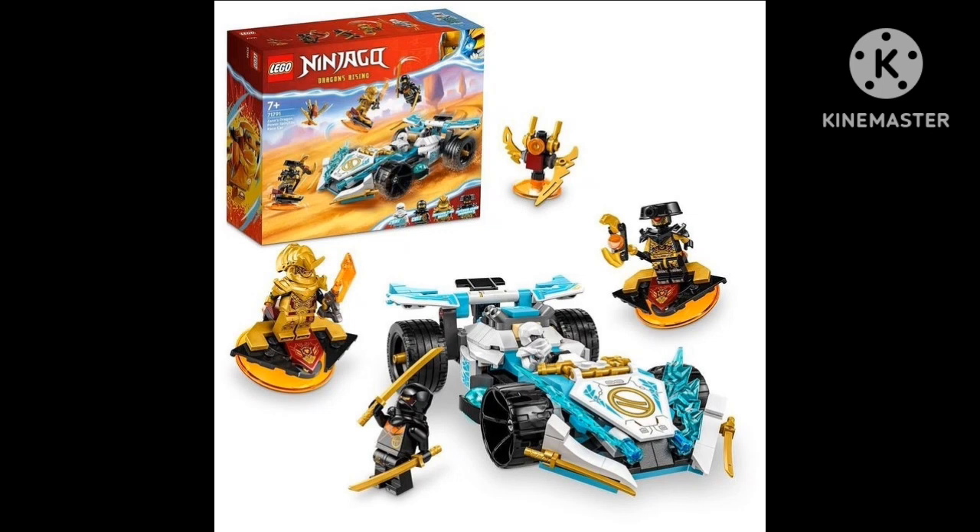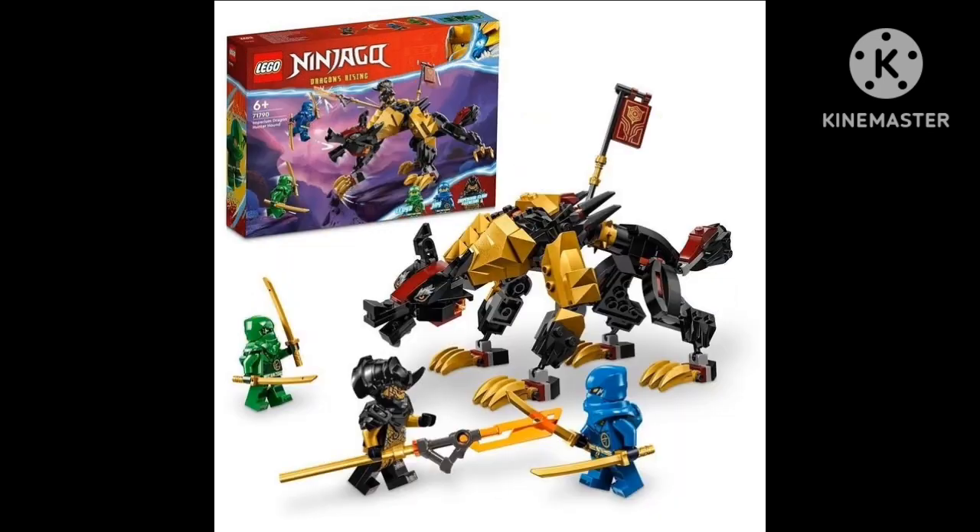Here's this wolf villain set. I love the minifigures — Law and a general and Jay — but I do not really like the build. I'm not sure what it's supposed to represent. It's like a werewolf-type thing, and it kind of reminds me of the core wave where you get a banner. I'm not exactly sure if that's a thing for Dragons Rising, but overall: great minifigures, but a meh build.